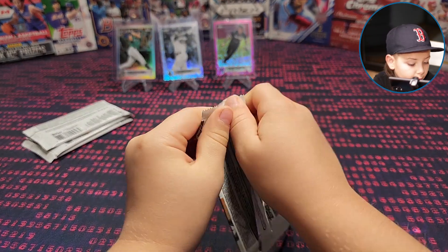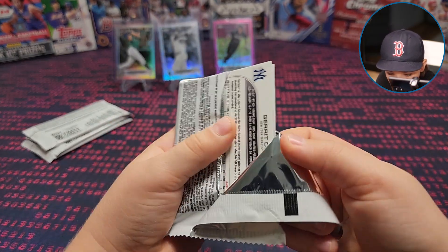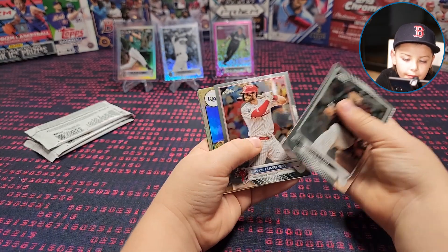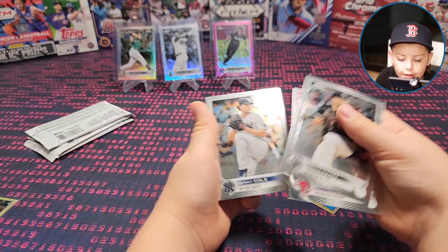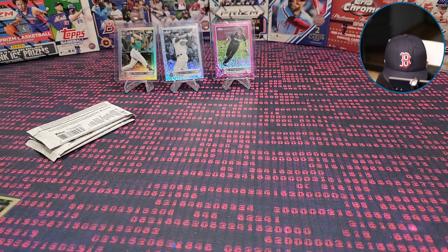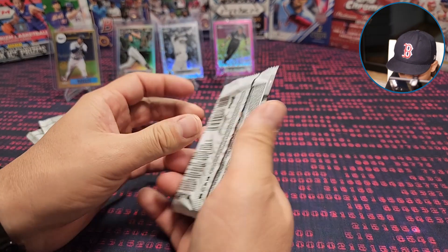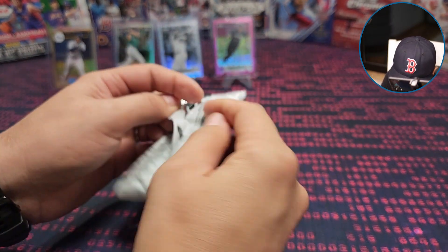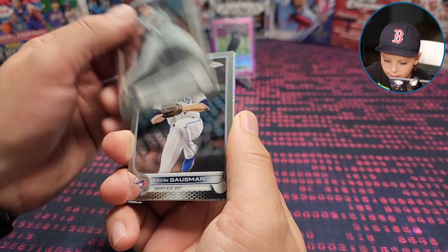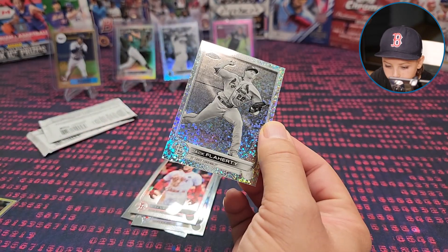Did you know Jabs pulled one of those Julio cards — the 87 paper parallel? We have that Wander card too. Don't sleep on Wander — he's going to get put up. He had basically an injured season this year. Javi Baez, don't sleep. Alfred Verdugo, Jonathan India, Boba, Matt Manning, Kevin Gosman, Verdugo again, Jack Flaherty — can I get a rookie black and white mini diamond?